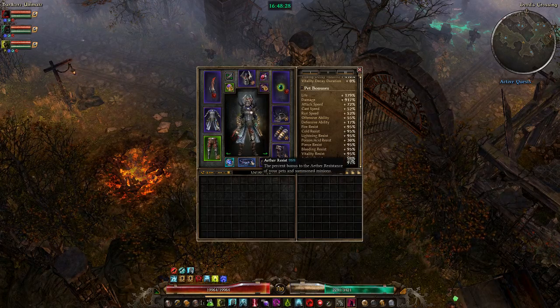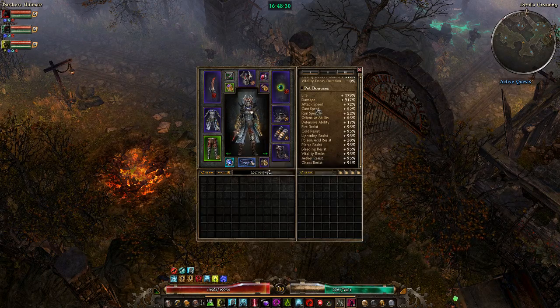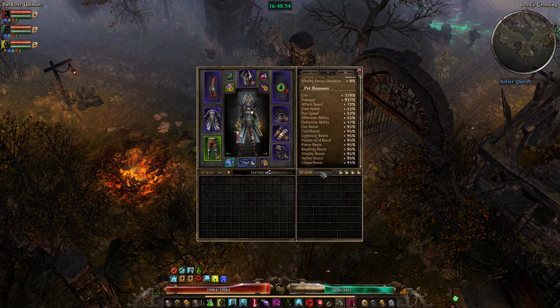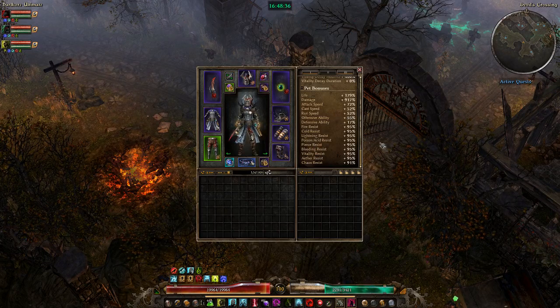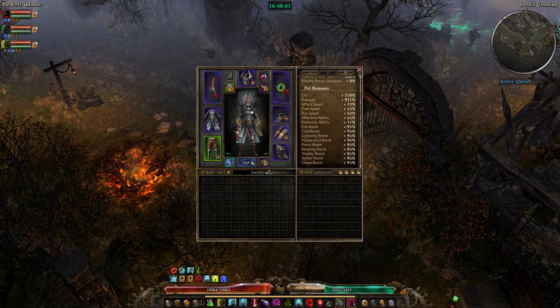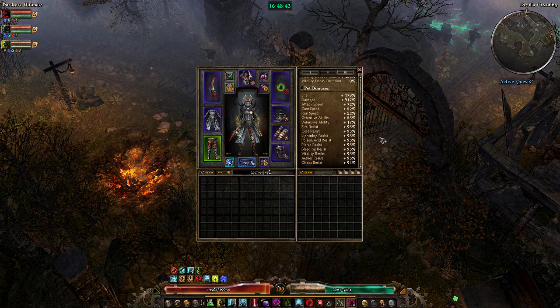Another thing to note: Pet Resists don't show up properly on Grim Tools. For those of you looking at the Grim Tools link and wondering why the pet resists look low, they don't display properly there. You need to just add them up manually, and keep in mind that the level-based penalties don't apply to your pets.